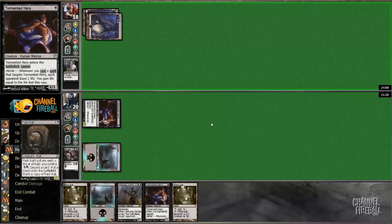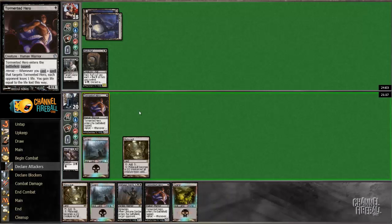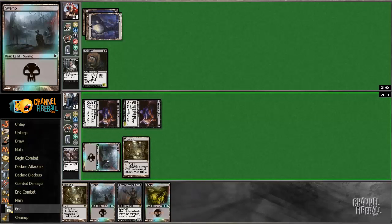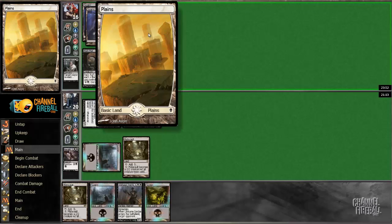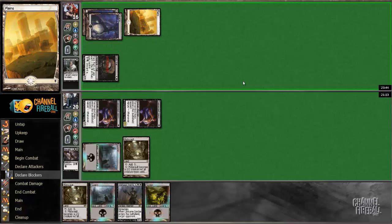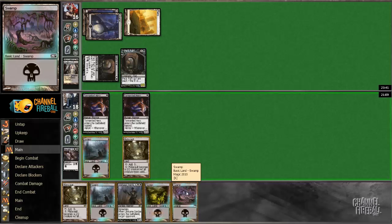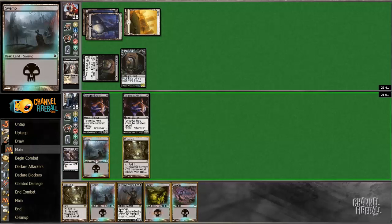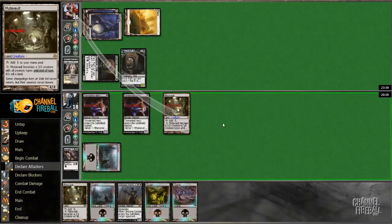Definitely do not attack before playing Pack Rat. Pack Rat is what we like to call annoying — against this hand I can certainly beat it but it's gonna take a little bit of hard work. Basic Plains... I don't know about the attack here. We're drawing poorly, kind of just want to attack with this Mutavault and play another Mutavault, because if he doesn't block the Mutavault — I don't know if he will or not, I think he will.